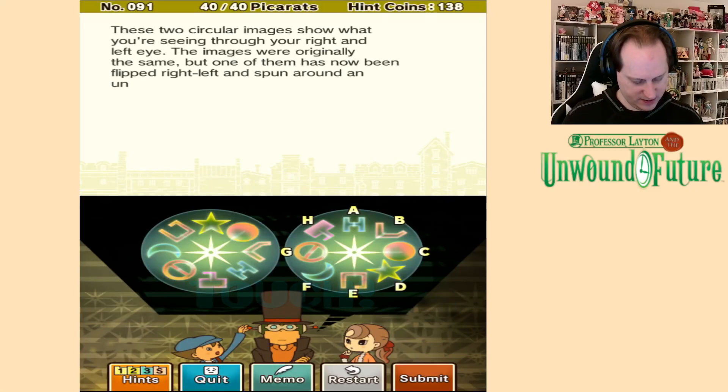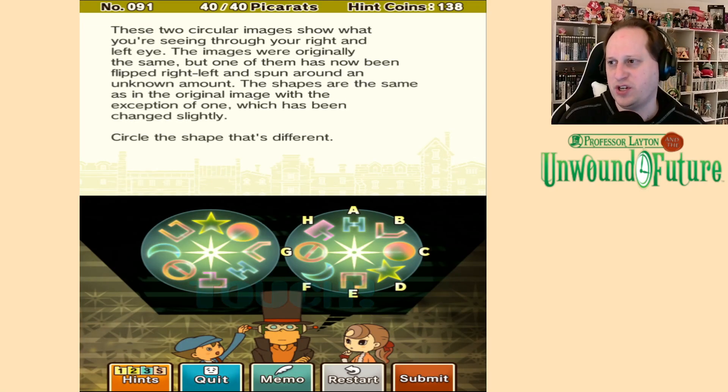40 picorets. These two circular images show what you're seeing through your right and left eye. The images were originally the same, but one of them has now been flipped right-left and spun around an unknown amount. The shapes are the same as in the original image with the exception of one, which has been changed slightly. Circle the shape that's different.